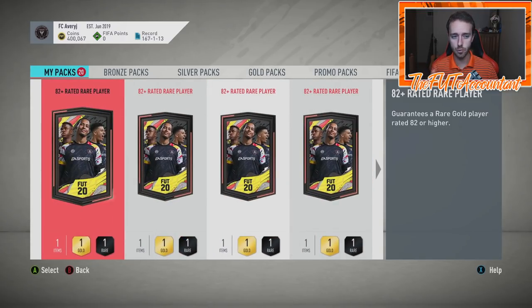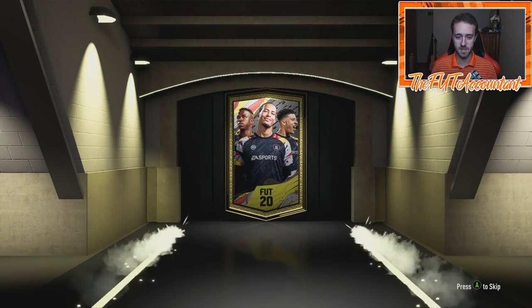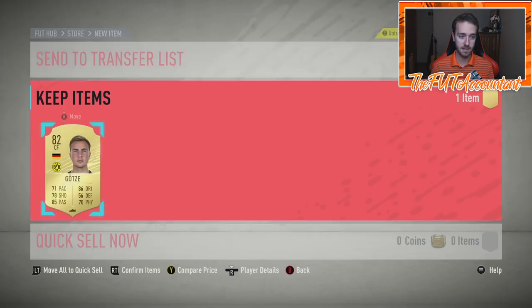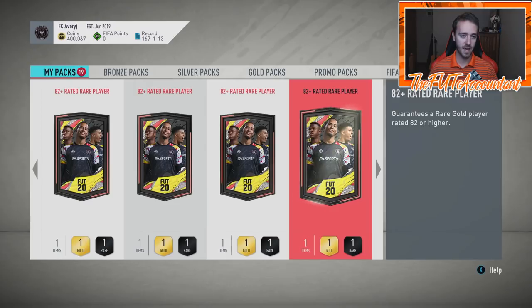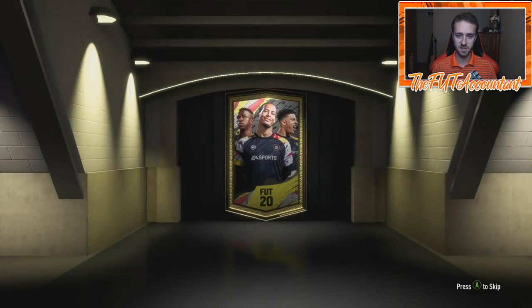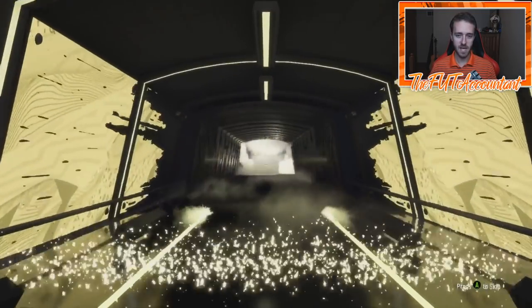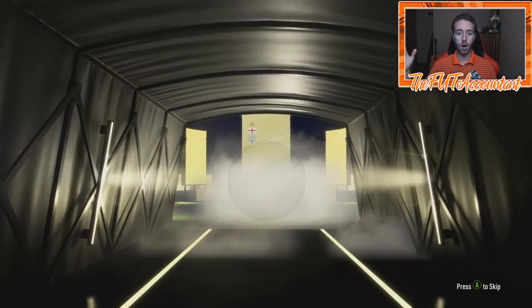Now onto the 82 rated plus. This is only one player — it's going to be 82 plus guaranteed. We're trying to hit the big boys from these. If we don't get boards I'm skipping them, because we should get boards on like 15 out of 20 of these. These are going to cost you around 6 or 7K per SBC, but they obviously give you the possibility of getting a really high rated player. Second pack for the 82 pluses — it is a board down.